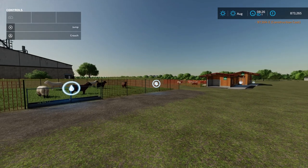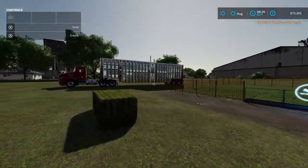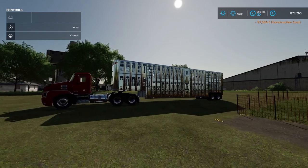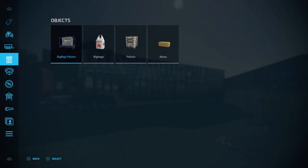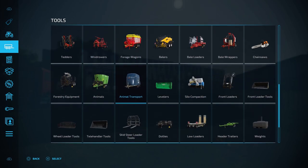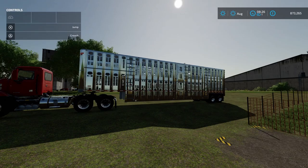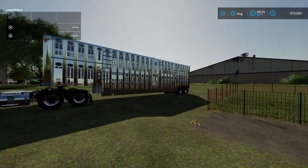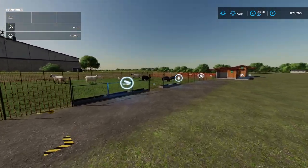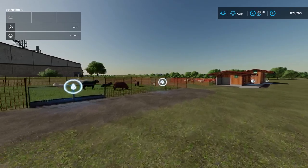Once you've bought somewhere to keep them, the next step is buying some sheep and there are three ways you can do this. The first way is using one of these animal trailers which you can find in the shop. If we go over to tools and into animal transport, you'll see this one here which will hold 38 sheep. What you do is go over to the animal dealer, load up the trailer, bring them back, and unload them into your pasture or barns — and if you do it this way you won't have to pay the transport fee.